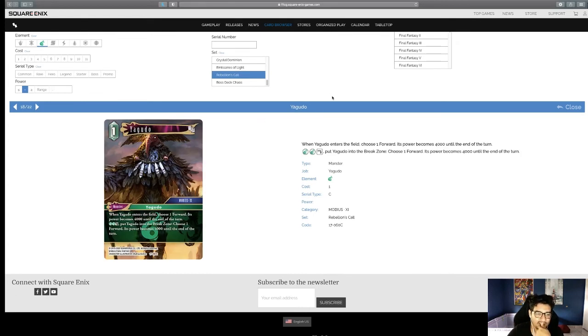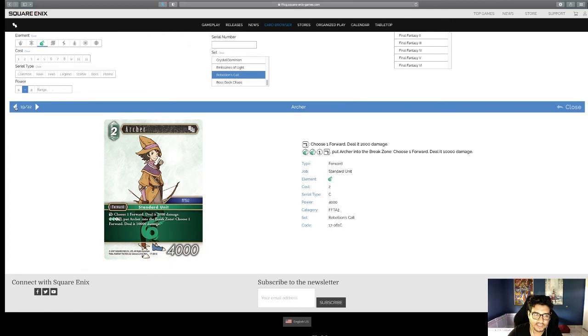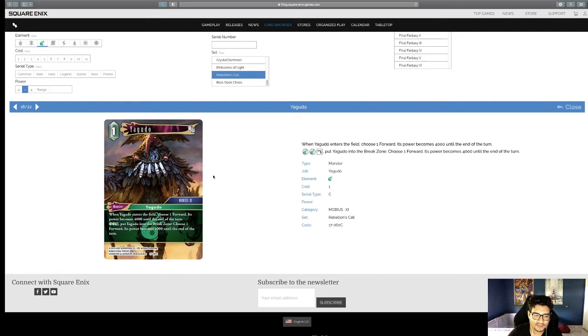The Yagudo — when it enters the field, choose a forward and its power becomes 4,000. You can also pay two Wind and tap to put the Yagudo into the Rez zone and choose a forward, making its power 4,000. So you can hit two different things at 4,000 in one turn. With cards like Realm you could bring this and the Tomberries out and technically kill something on entry. It's decent — I think it finds play in a niche deck, and glad the XI content got some honest art.